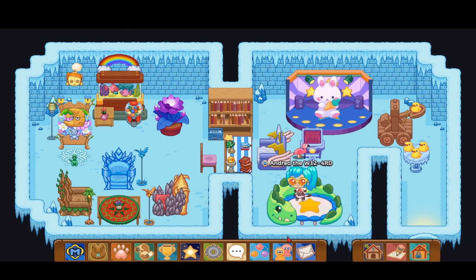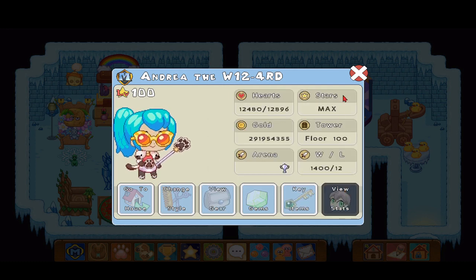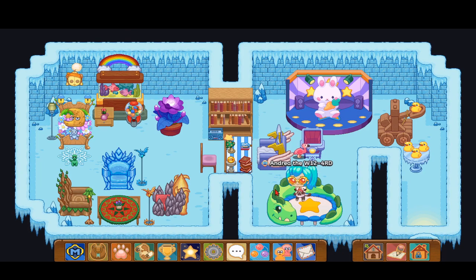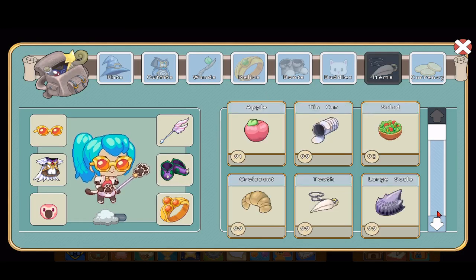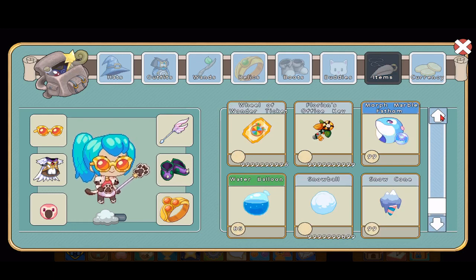We also got a morph marble equester — those can morph you into other items. I'm not going to use it right now because then we won't be able to see our festive sunglasses. But there's actually a glitch you can do: keep clicking 'next' when you get a morph marble equester and you might end up getting like a million of them. It's a really cool glitch — I've tried it with snowballs too, though I only got 99 sometimes.